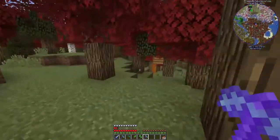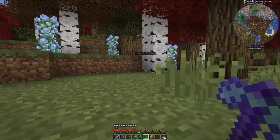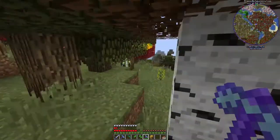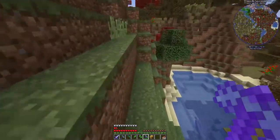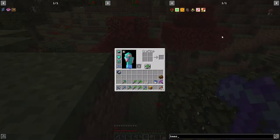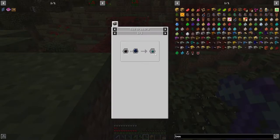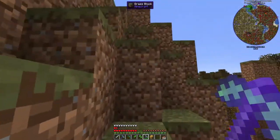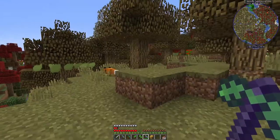Hive number two is over here so we're gonna steal this, and hive number one is over there — that's the one I think still has a bee in it. This mod is super crazy. You get so many different types of bees and they produce certain things. There's even a diamond bee that produces diamonds, but it is pretty hard to get so I'm not gonna just go straight for a diamond bee.